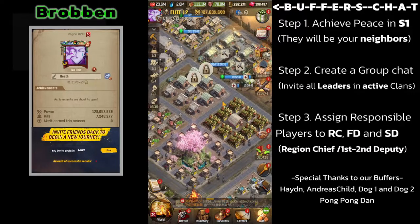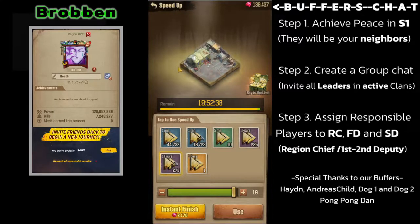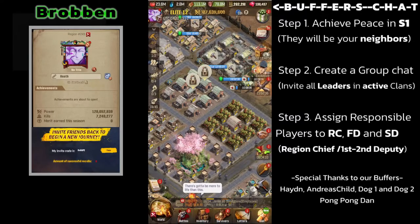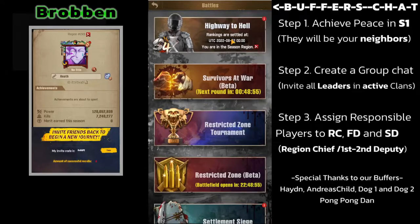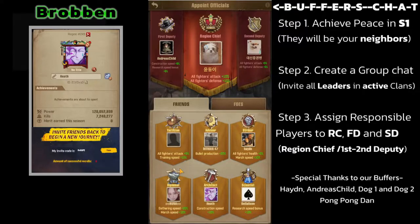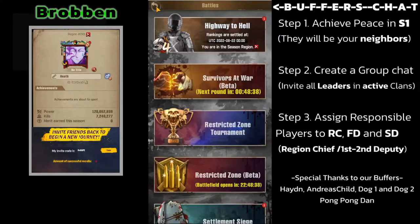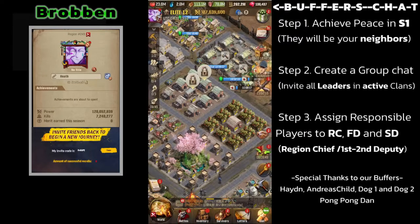Take note that in season one, everyone that you fight and make friends with will always be your neighbors, and this will be your home region where you will have to create a group chat, invite all your leaders in the active plans, assign responsible players to the region chief, first deputy, and second deputy's positions, and give out specific buffs during the four hour windows that survival challenges commence.